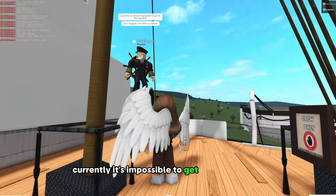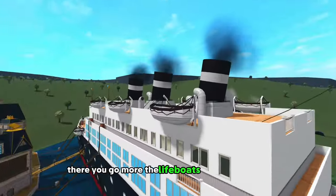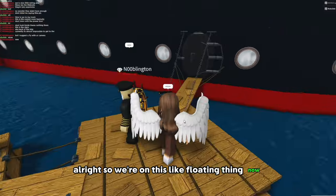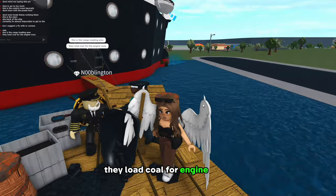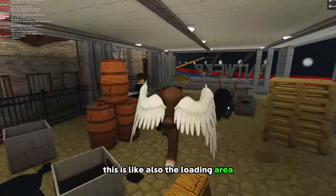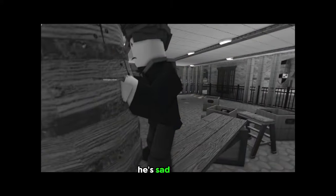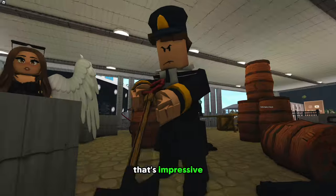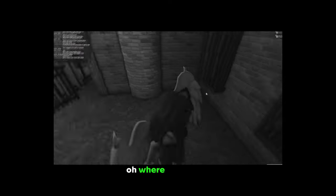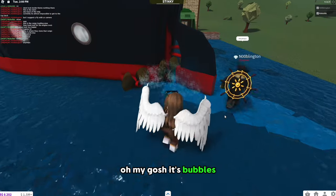Currently it's impossible to get to the top deck, but you can fly with your camera. So this is where all the smoke expels and stuff — it's chained down. More of the lifeboats are at the top. This is the cargo loading area. The guy spilled his coal — they load coal for the engine room. He doesn't look too happy. This is also the loading area, where they're prepping everything. This is where they store the cargo. That's so cool that you made characters — how did you do that? That's impressive. There's something shooting out of the water — it's bubbles, supposed to look like it's swimming.